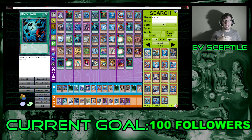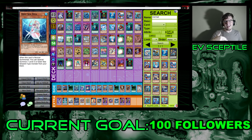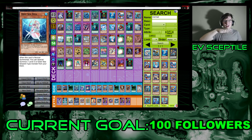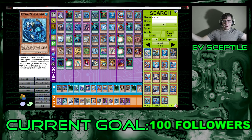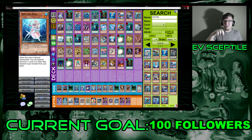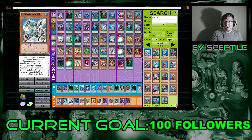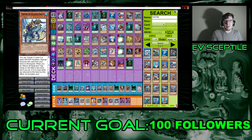I want to save Deep Sea Diva for the end since I have it after Fishborg, Nimble, and Mermail, but I have to mention this combo: Deep Sea Diva brings out Tridon, then Tridon's effect tributes both to bring out Poseidra. That's it. All you have to do is draw one Deep Sea Diva and you instantly have Poseidra on board.